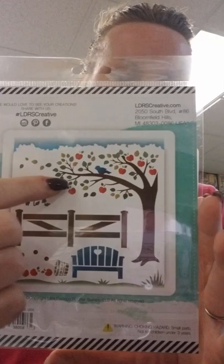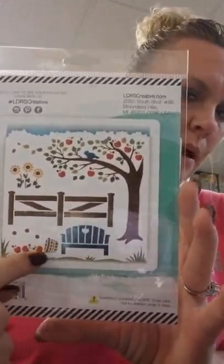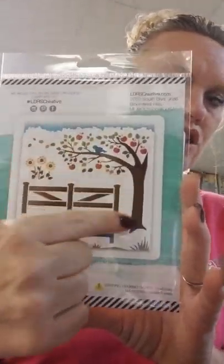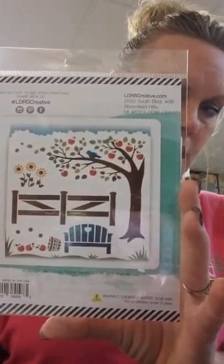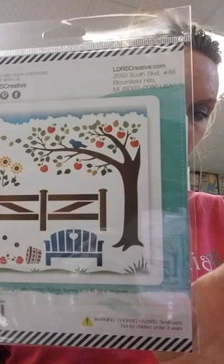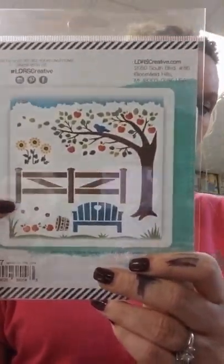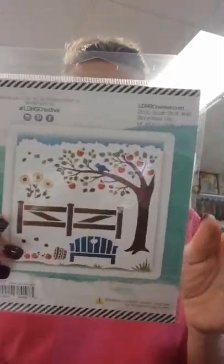This is a stencil — kind of a scene stencil. Maybe you don't need a bench, but a bucket of apples or a barrel of apples would be nice, or a tree. It's a pretty good size tree; if you want to add the apples you can, or just leave those areas unstenciled. You can use the fence with this or with other products. The pieces work by themselves or together — there's also grass you can use.